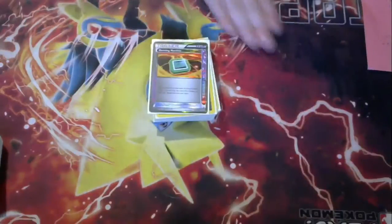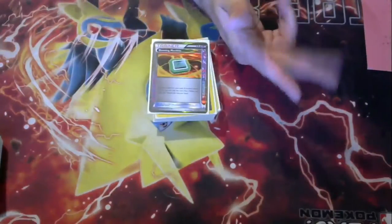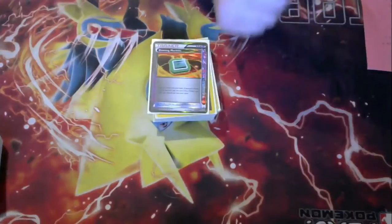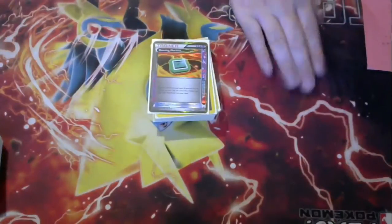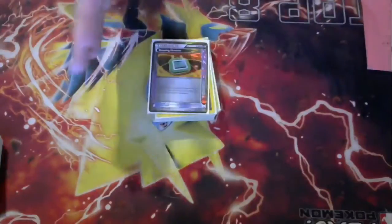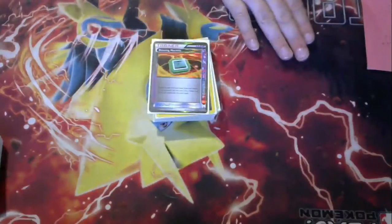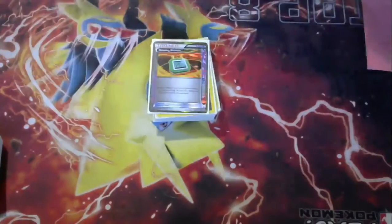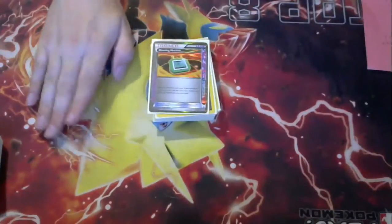The first ten decks that I workshopped were Magnezone, Jumpluff, Gyarados, Kangaskhan Parasect, Rainbow Road, Bianette, Beedrill, Lost World, Typhlosion, and Fossil Lock. What I did is I took all ten of those lists, I wrote out every single trainer, and the following things we're going to talk about today are all the trainers, supporters, and items that have appeared in five or more of those decks.